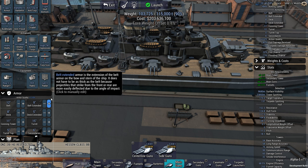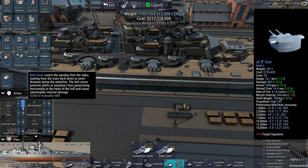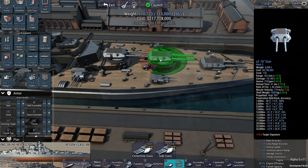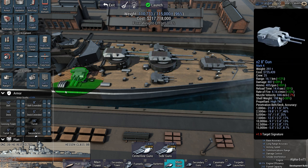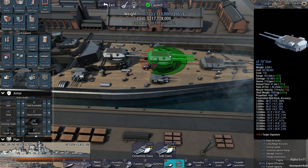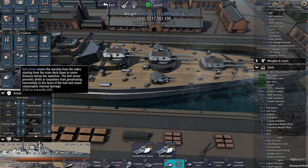15 inch deck armor actually works — wow. This thing at a range of 15,000 meters, which is the starting range for this scenario, is going to plunge through 14.5 inches of armor. But I have an armor quality of 110%, so I'm effectively getting the equivalent of about 30 inches. So that might even be a bit too much — let's go for 14 inch deck. And then another 14 inch belt armor. Can I get to 8 inch deck extended? Yes, 8 inch.